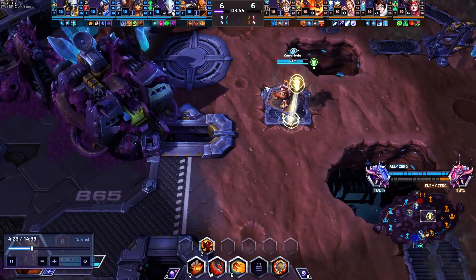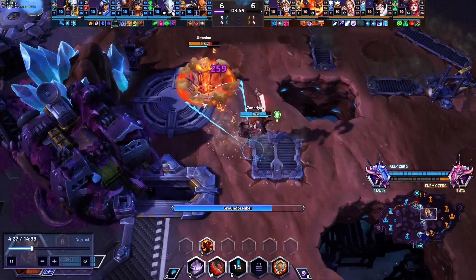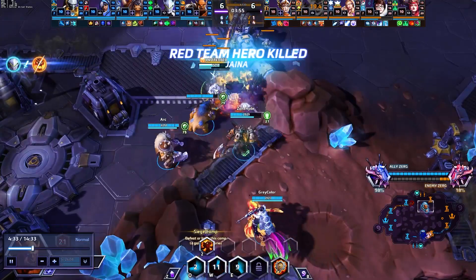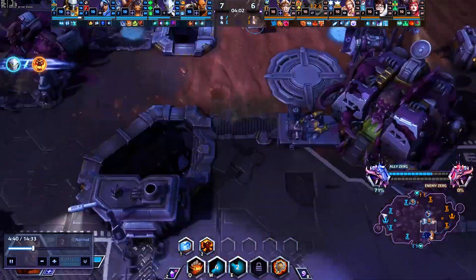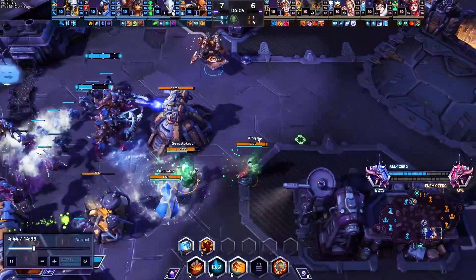Here's where we make the first intelligent play of the game. I ping five times that I want to kill the Ragnaros on rotation to prevent him from getting his Molten Core. This was a rotation I was actually happy with — it took more than one brain cell to execute. Luckily the entire team comes to follow, so we get more follow-up than I required. I only needed the Genji to get that kill, but we get pretty much the whole team, and because of that this first zerg wave is going to get way more value than it has any legal right to.